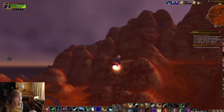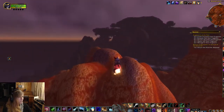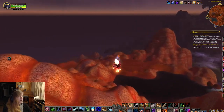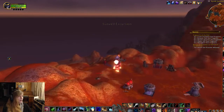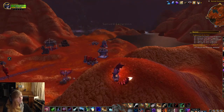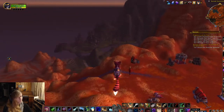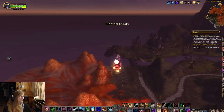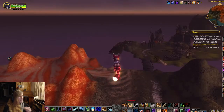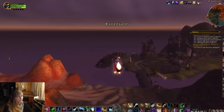There's a Horde encampment up here that we can't really go to because Beryl is not on the Horde side and would end up in a fight. She might not die, but then again she might because I am absolutely terrible at playing a rogue — despite the fact that I love the idea of rogues, I'm just very bad at playing them. Anyway, that's the Sunveil Excursion, a Horde archaeology expedition led by blood elves who are here to research the area around the Dark Portal.